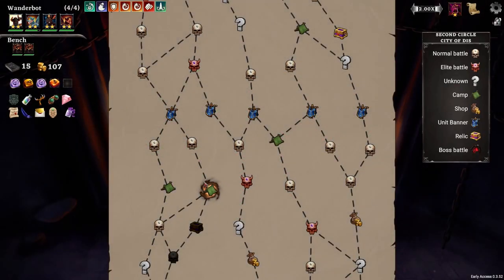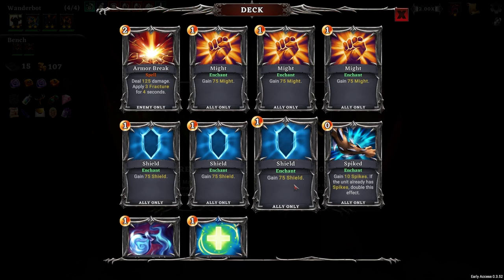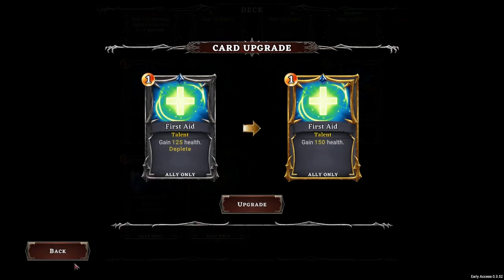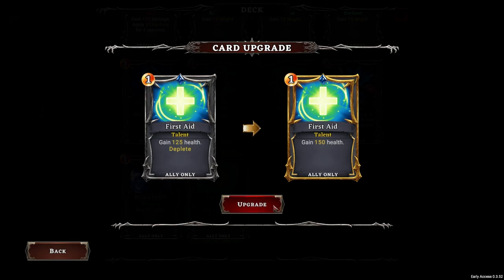Which bottle? Every time you draw a burden, all allies gain shields - that's not amazing. And what do we upgrade? Manage Rank is pretty good. First Aid - oh, makes it so it doesn't deplete. That's good.